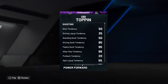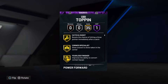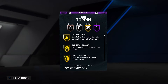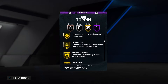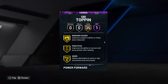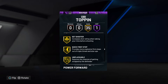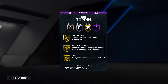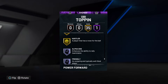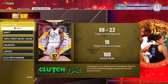95 on driving flashy dunks, 99 on the alley-oop dunk, posterizer is the one Hall of Fame badge. 35 gold badges including catch and shoot, put back boss, glue hands, chase down artist, rebound chaser, intimidator, interceptor, worm, pro touch, bailout, downhill, quick first step, sniper, unstrippable, limitless takeoff, slippery off ball, fast twitch, post playmaker. Let's see what kind of XP we can get for our boy Mr. Toppin.